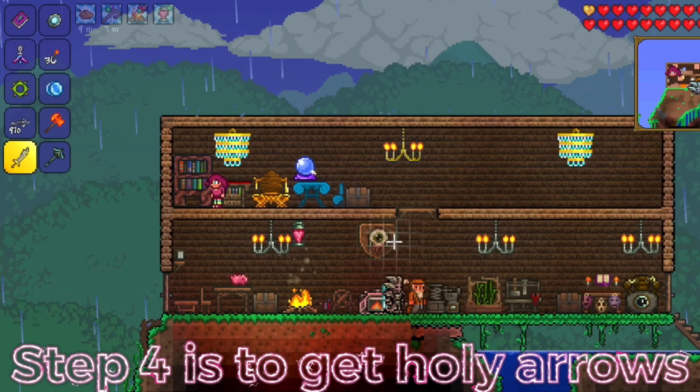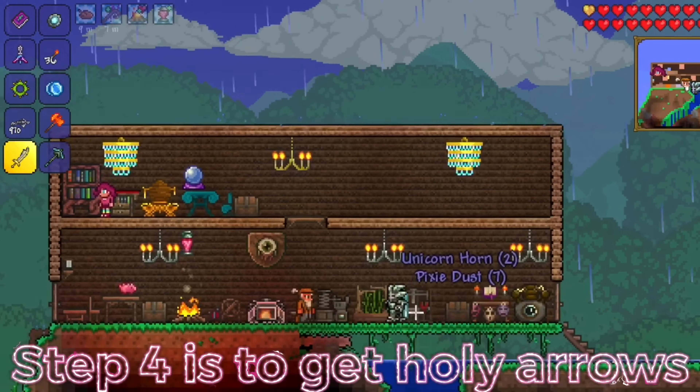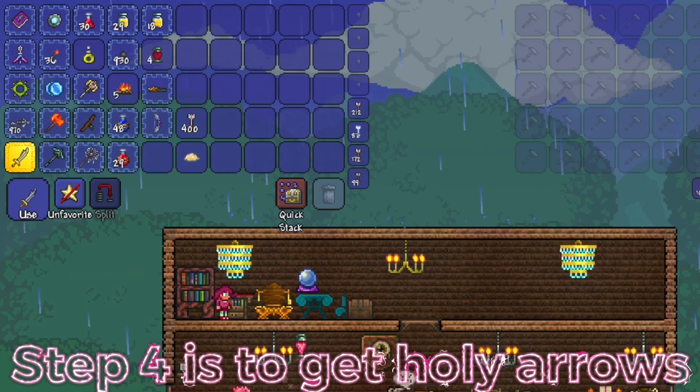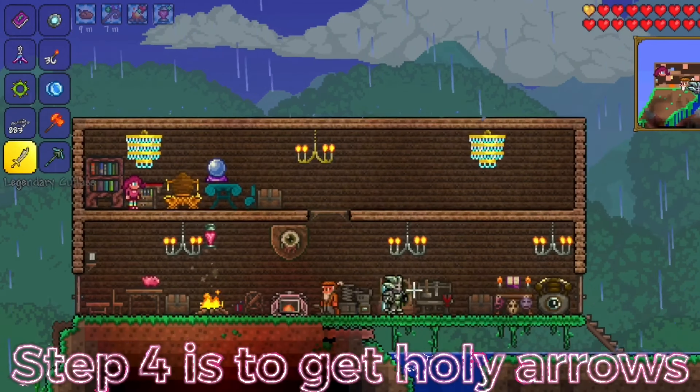Step four is to get holy arrows, which can be crafted by one unicorn horn, 200 arrows, and three pixie dust. If you run out of arrows you can get more from the merchant. The pixie dust can be dropped by pixies and the unicorn horns can be dropped by unicorns. Good luck.